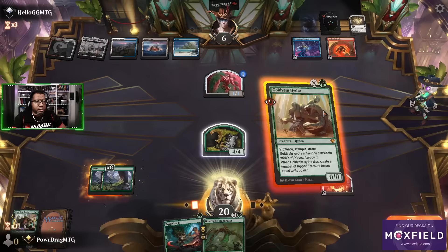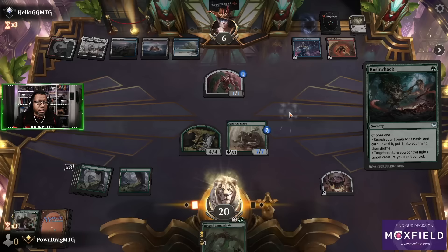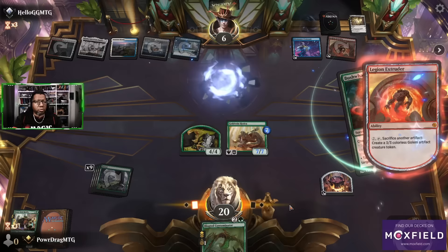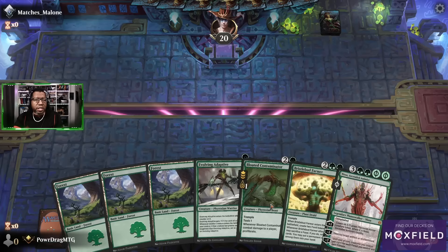Let's see what you got in hand — I guess we do this for seven: one, two, three, four, five, six, seven. They had a counter they've been sitting on this whole time. Let's have these fights to try to make sure we get through for lethal — there's only one blocker. Yep, that was the plan, and because we get trample that's at least seven. Oh man, Nissa held that down.